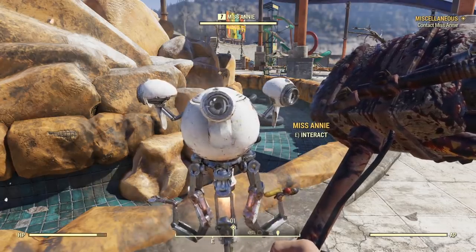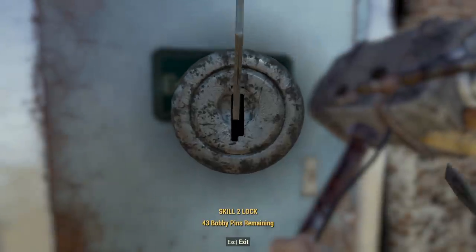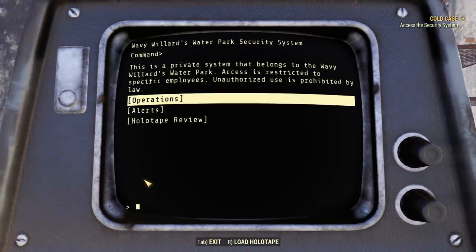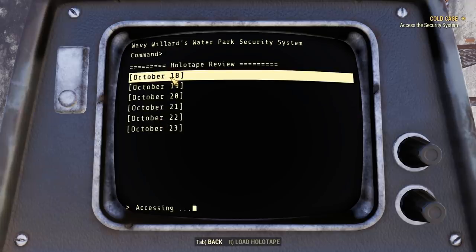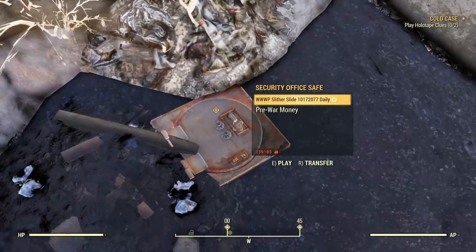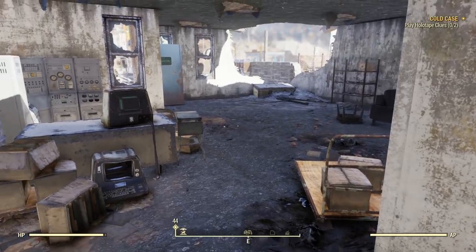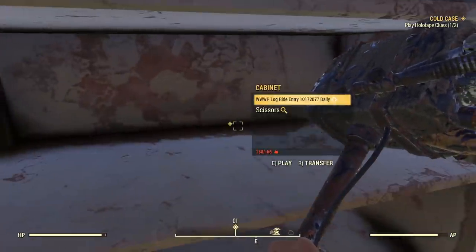After she tells you her concerns, head over to the security terminal in the marked building. You can either pick the level-two lock or access from a hole in the northeast corner. Once inside, go to the security terminal and play the holotape review for October 23rd. After that, play the two holotape clues — the first one is right behind the terminal, and the second one is underground. It's not too hard to get to.